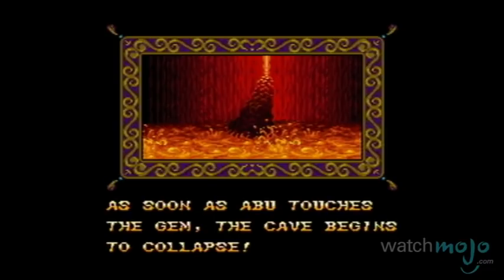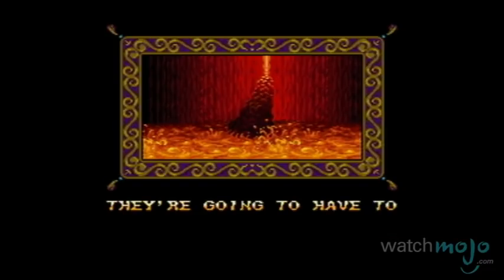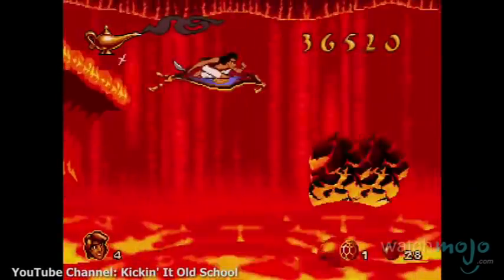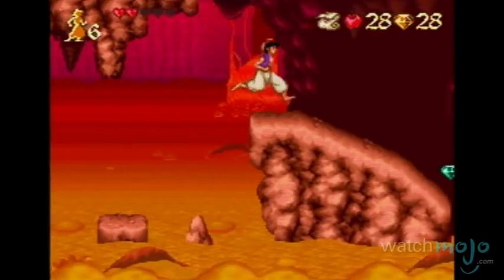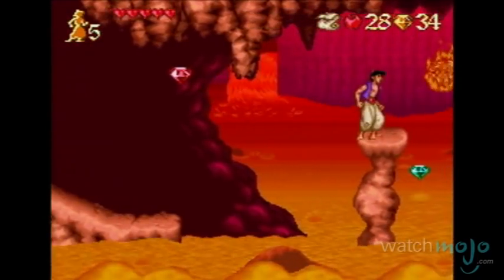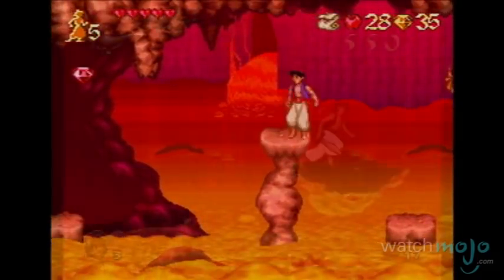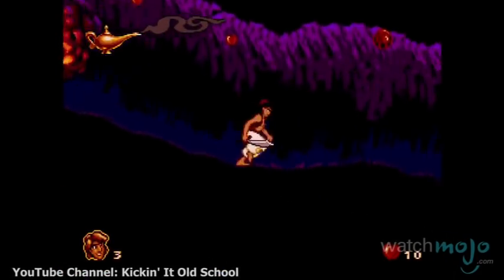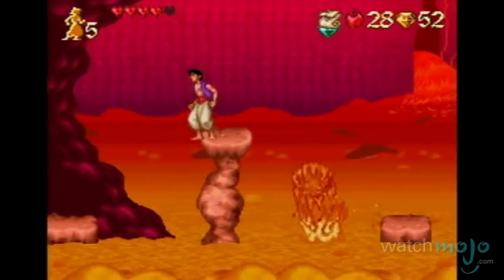You can usually count on video game adaptations of movies to be less than amazing. However, Aladdin is one of the exceptions to that rule. There are actually two different versions of this game, one on the SNES and one for the Sega Genesis, each with a different version of Aladdin escaping from a collapsing, molten cave of wonders.